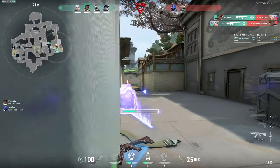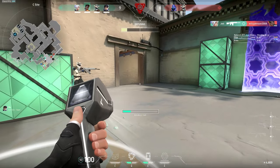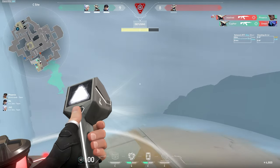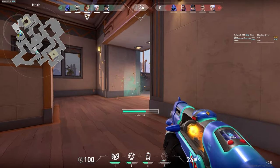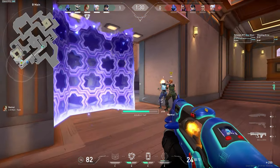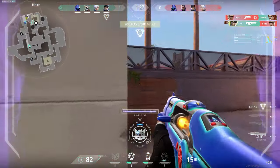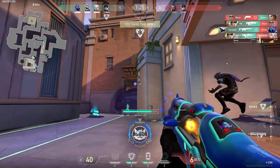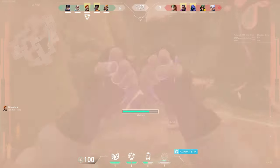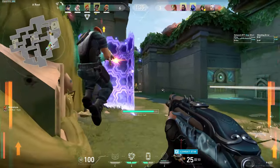You always want to be keeping an eye out for certain lanes where his Contingency just fits really well. Haven Sea Long is a really good place where his wall fills up the entire area. Two other examples I really like are using it to push out on Sunset B main to cover that left side, or using it towards stairs on Lotus when pushing out, making it easier to rush any enemies that pushed forward.